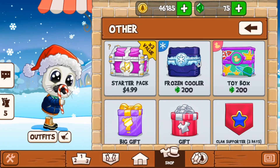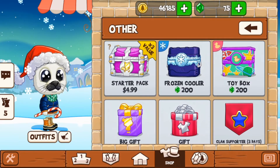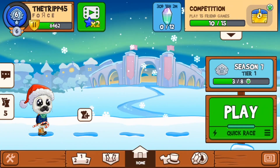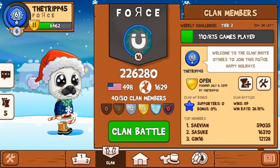Let's take a look at the shop real quick. You can't buy any of the Aurora Essence, unfortunately. Here's a look at my clan real quick, guys, if you want to see how that's doing.